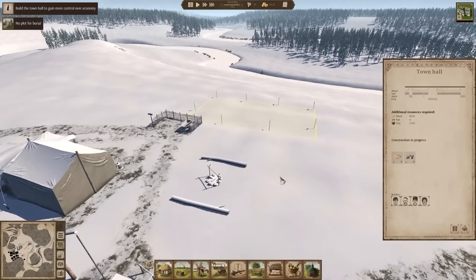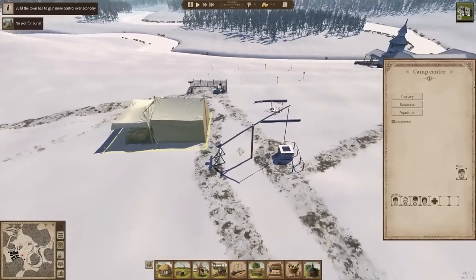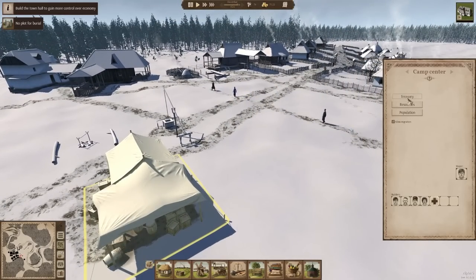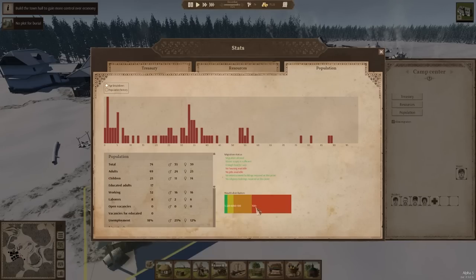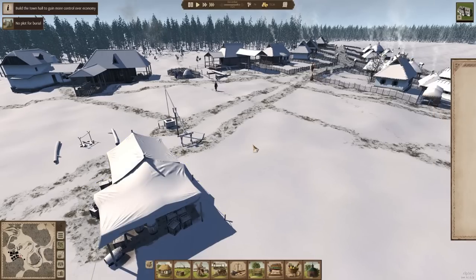We can turn it into a little park in front of the town hall like we did in the last let's play. Once that is constructed, this tent will disappear and we'll be able to have a lot more control over all of this stuff. We can adjust all these taxes, because we have quite a few families with over 100 wealth, and they're not going to do anything with it, so we can just take it right back and stop being broke.